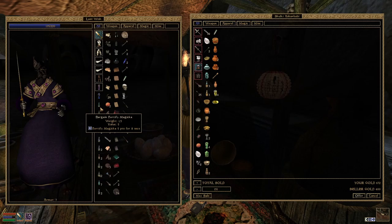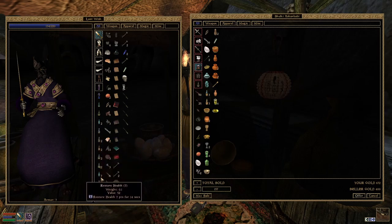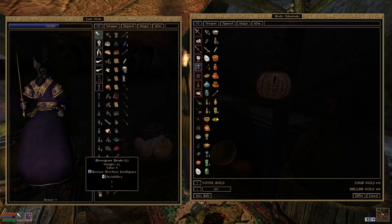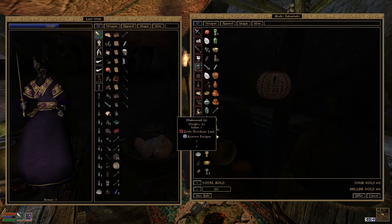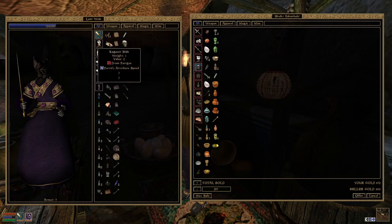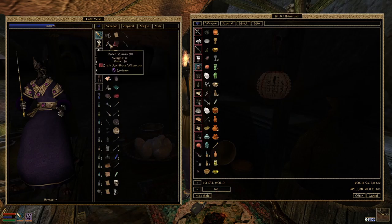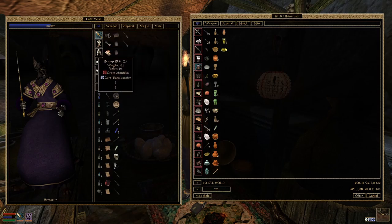You're the assorted stuff dealer. Do you also buy anything? Yes, you do. So that one needs to be kept. Fortify Magicka. Cure Blight Disease. Cure Common Disease. Well, we now have the spell so we don't need the potion anymore. That was Restore Fatigue — that was one that I used for alchemy. So we can also make some fatigue restoration potions again.